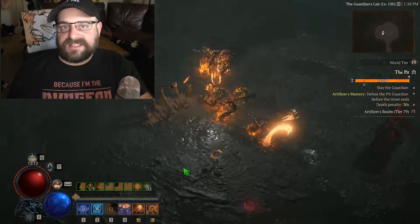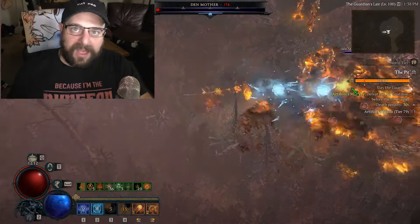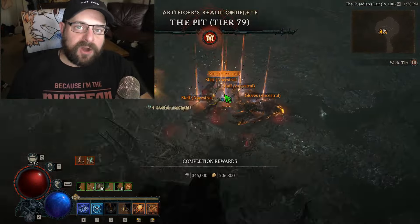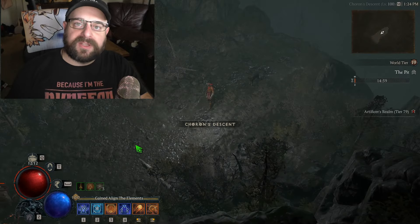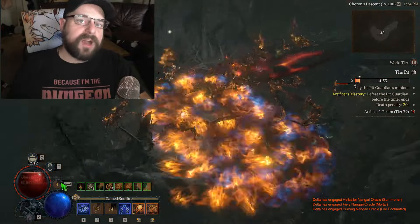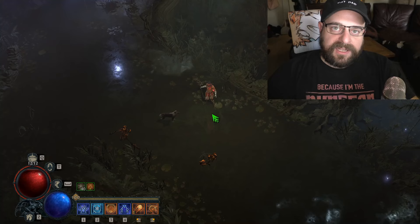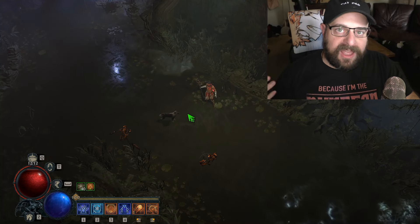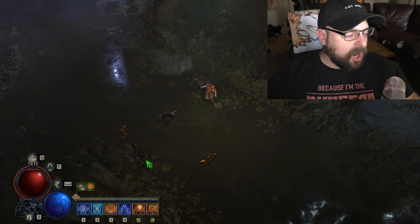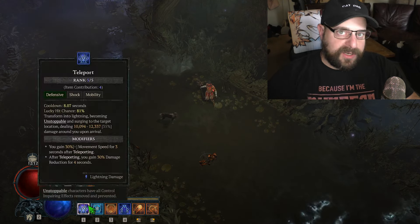There are just a lot of negatives to this build, to be honest. Where it does excel is in open world farming and helltide farming — I've put out a video on how to effectively whisper and helltide farm with a fireball build, which I'll link below. That's a much smoother fireball build than this one. The skills on your bar are: Teleport, Ice Armor, Flame Shield, Lightning Spear, Fireball, and Hydra.